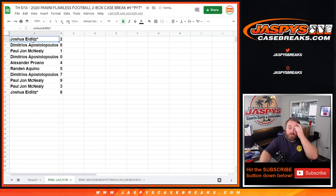So the results are: Joshua Eidlitz with two, Dimitri with six, PJ McNeely with one, Dimitri with zero, Alexander Perlano with four, Rondon Aquino with five, Dimitri with seven, PJ McNeely with nine and three, and Joshua Eidlitz with eight.